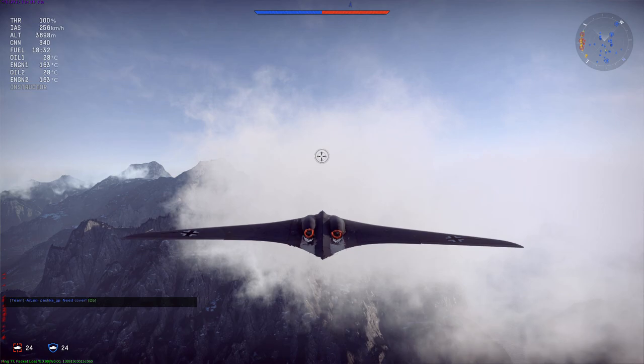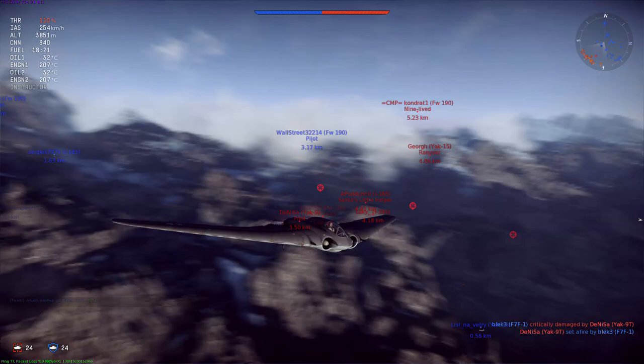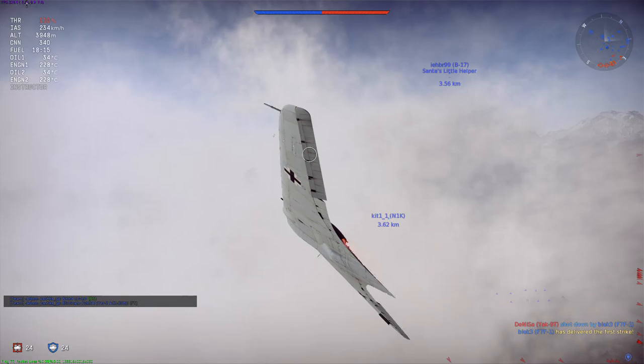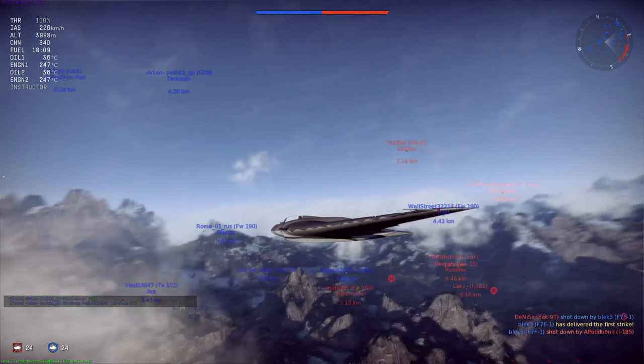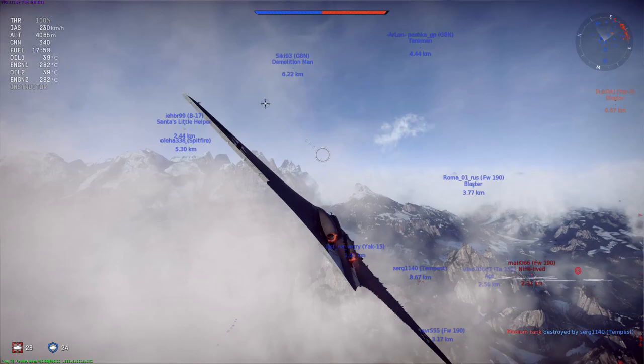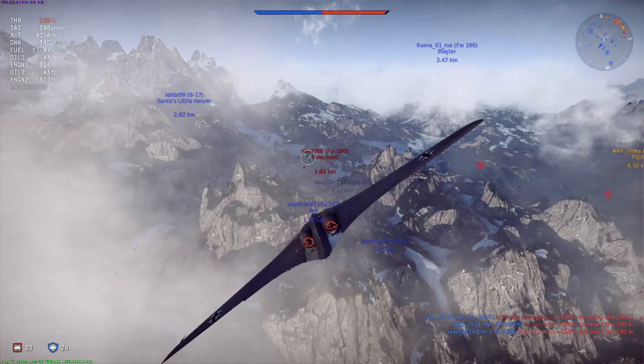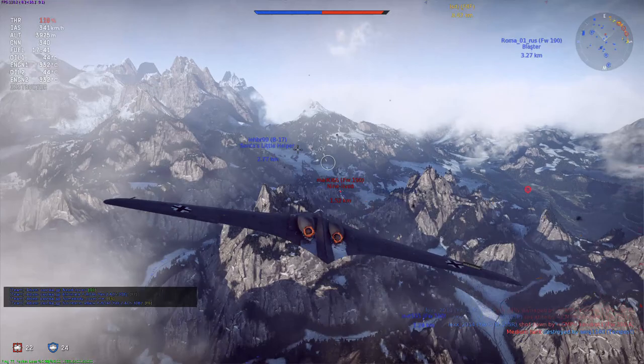If anything, you have to boom and zoom in this — you can't rely on turn fighting. Against prop planes, they can actually turn better than you, and a lot of prop planes can catch up to you if you don't have speed. Yes, a lot of planes can dive faster than this thing — that's how terrible it is. The Horton 229 is not only one of the worst jets but probably one of the worst planes in the entire game for its tier.